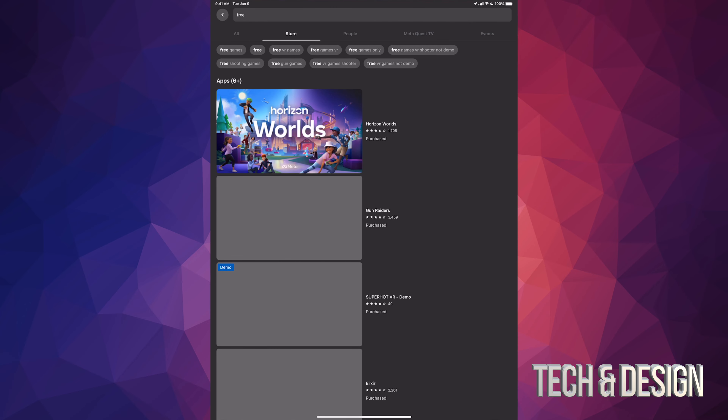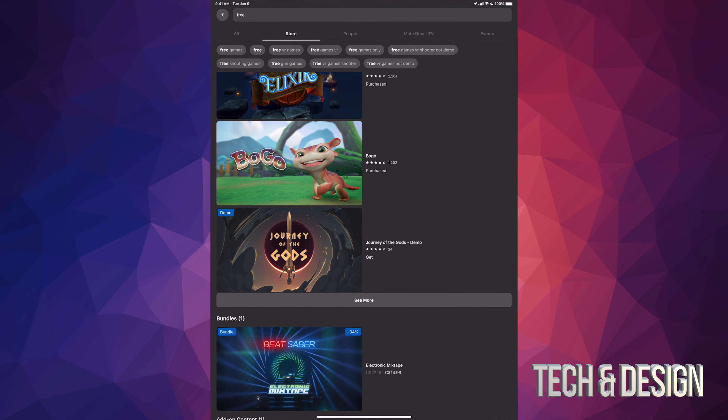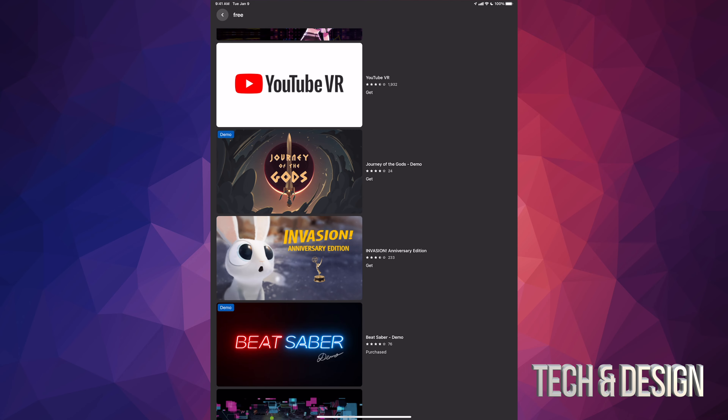Then just scroll down until you see where it's at. There is a 'See More' right here so you can take a look at even more apps. I do want to highlight that some of these apps will also be demos — they're not full games, but they give you a quick glance at the game so you can purchase it if you really like it.